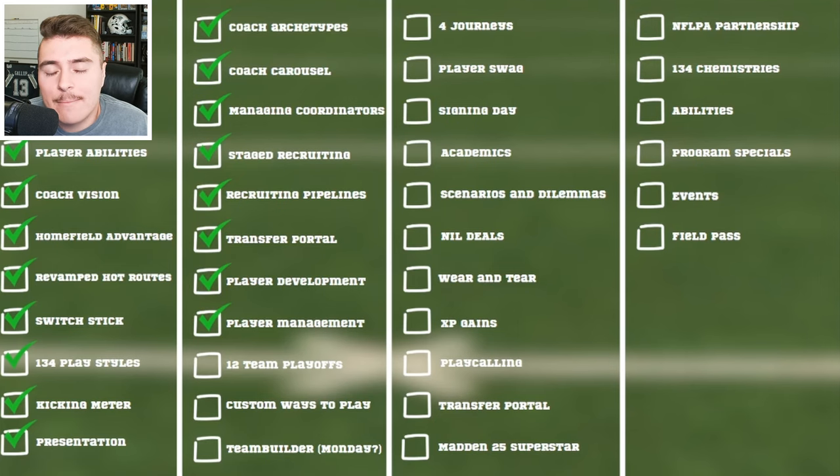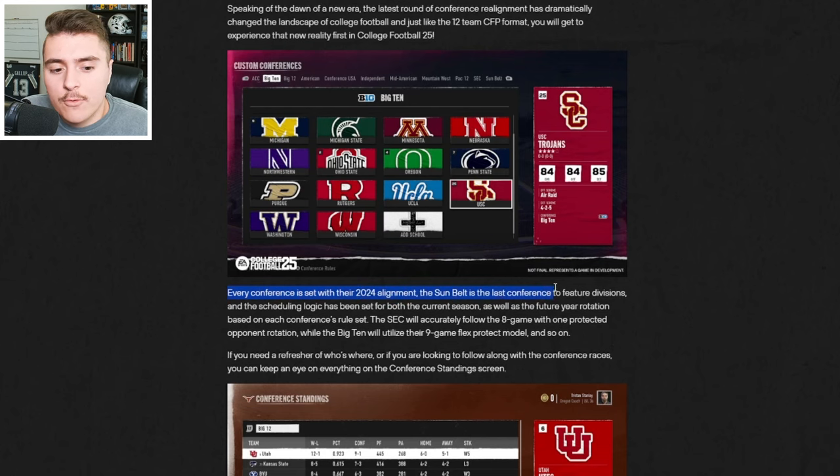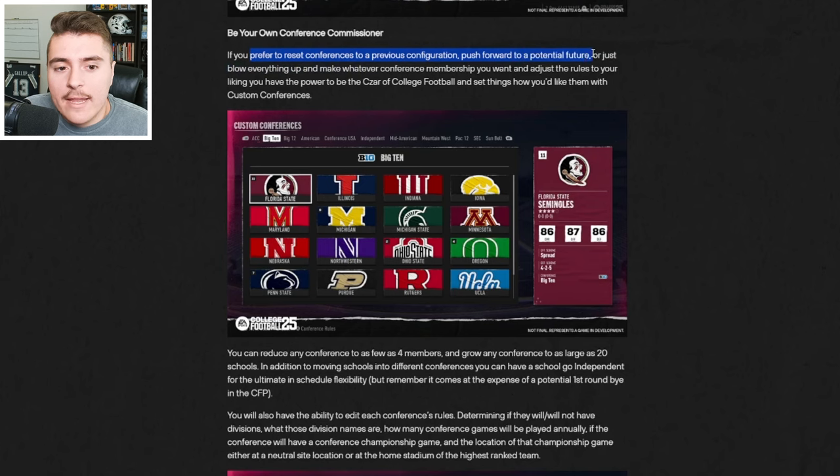The college football landscape moves fast, and now we have 12-team playoffs in the game, which were obviously not part of any previous editions. There are so many custom ways to play — every conference with their new realignment is set in the game, but you can also reconfigure the conferences to your heart's delight.